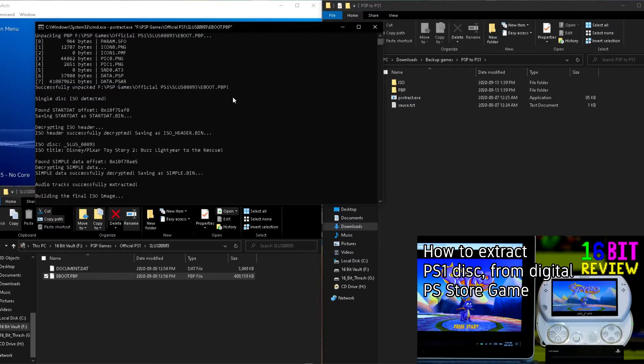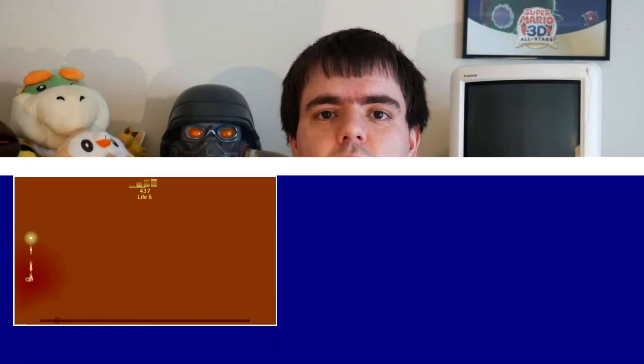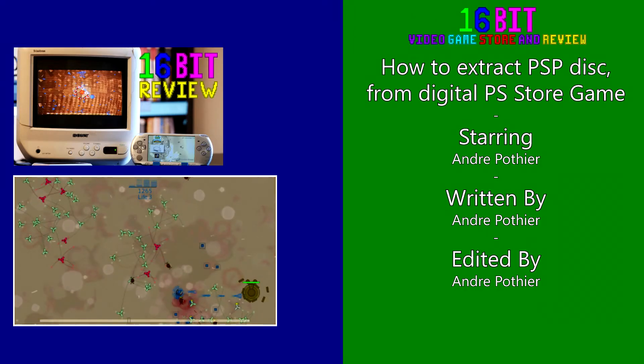I'll show you how to use that in another video. But anyways, that's how you can extract your PSP ISOs from PBP titles. I hope the video has helped you do whatever it is you need to do with it, and I also hope you have yourself a good day. And as always, take care.